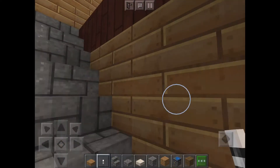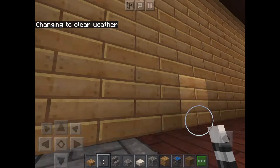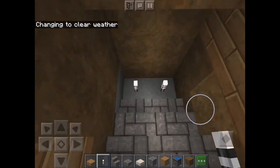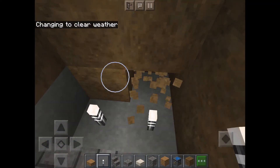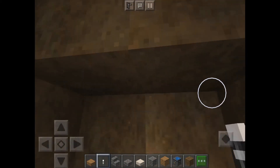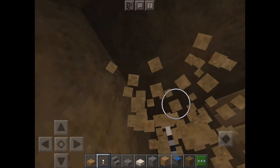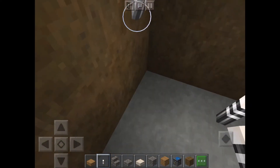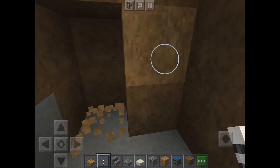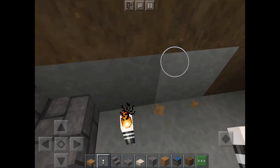I'm gonna get some torches because it's a little dark. I'm gonna also make it clear — it's already outside. I think this is where I'm gonna make the second floor, and I want to keep it at three blocks. I think I'm gonna go out three and start kind of extending it.